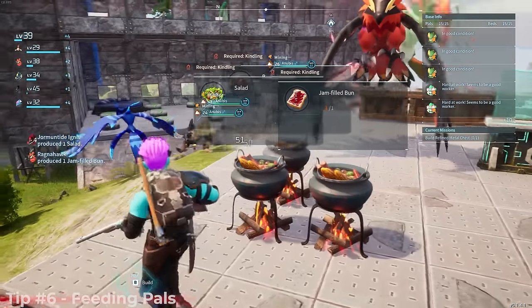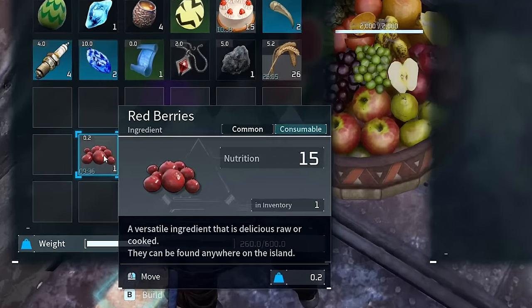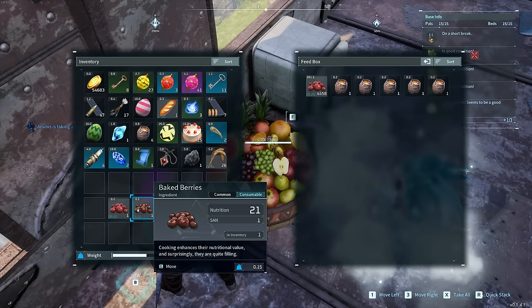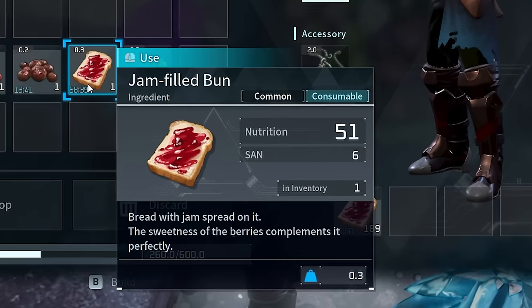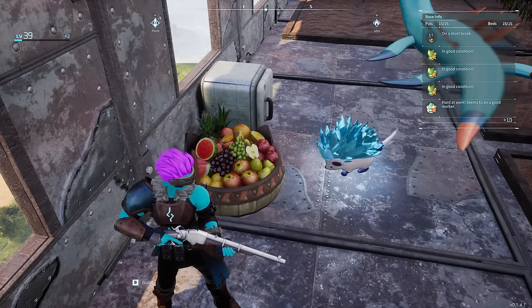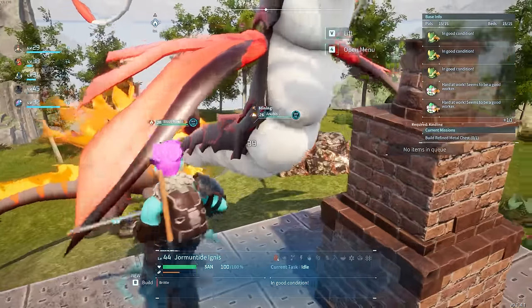Here's a comparison of food nutrition values: one red berry gives 15 nutrition; a baked berry gives 21 nutrition and 1 sanity. I always recommend feeding cooked food to your PALs because sanity is very important, especially if you're working them hard. A jam-filled bun gives 51 nutrition and 6 sanity; once you unlock it, salad gives 84 nutrition and 11 sanity. Higher-tier cooked food decreases how often PALs need to run back to the food box.